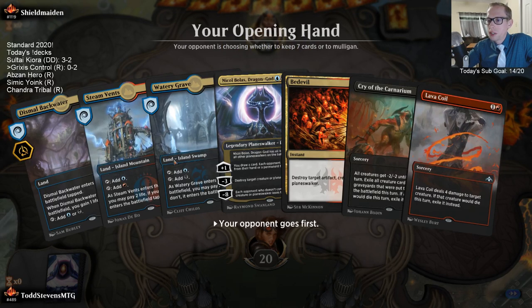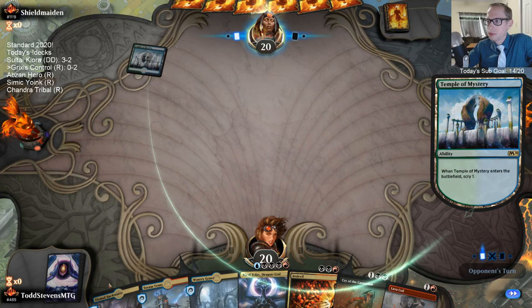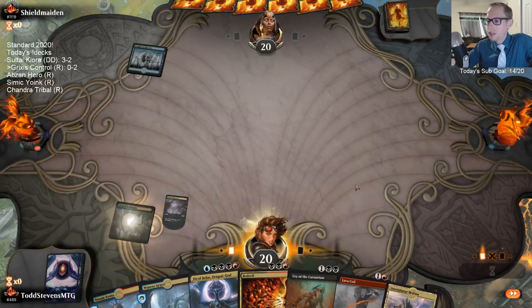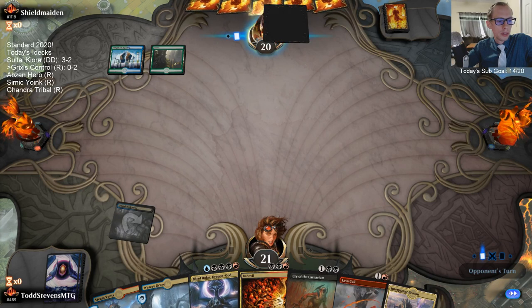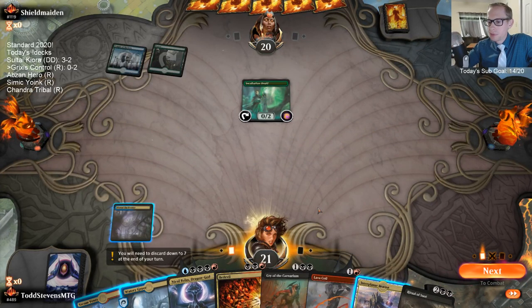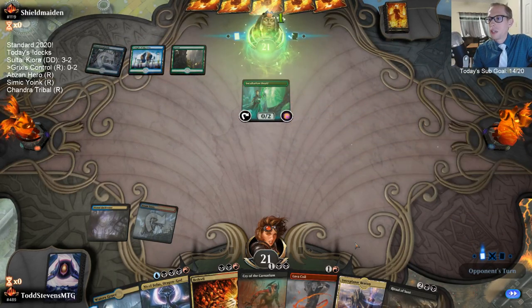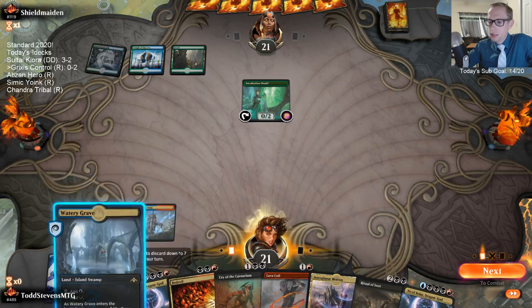This is the best hand we've seen so far — we actually have good mana, three lands in our opener. Do I think Torbran is going to be tier one with Cavalcade? I think it's definitely going to be played. It's really good with three-mana Chandra in particular.